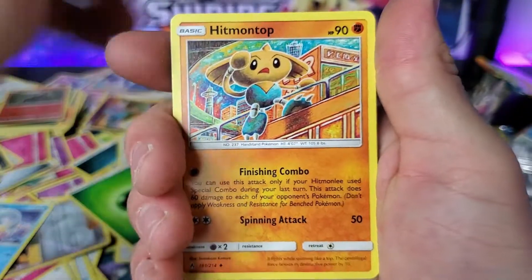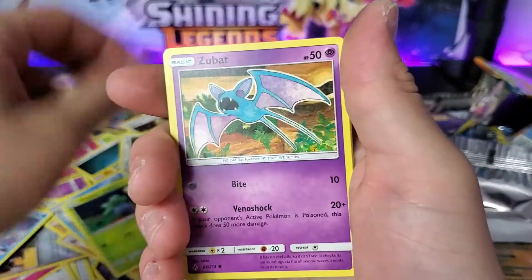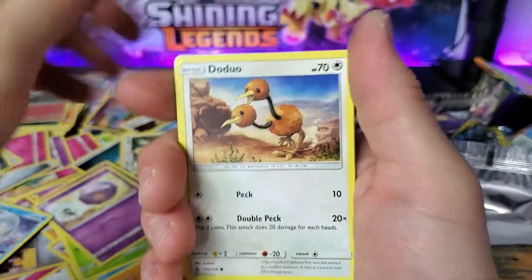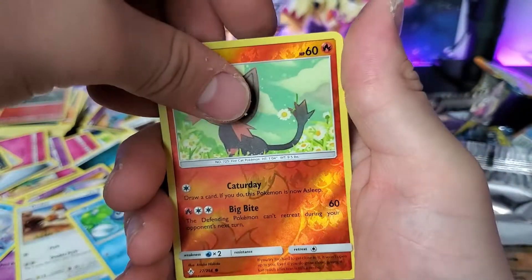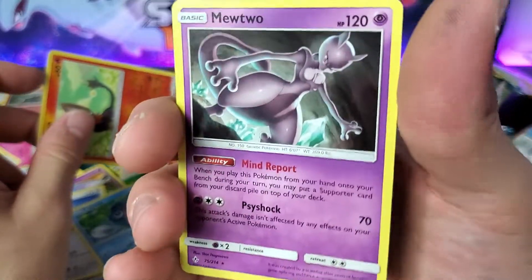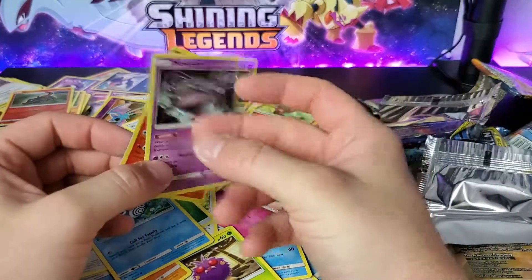Grass Energy. Hitmontop. Gliscor. Frogadier. Oddish. Zubat. Koffing. Doduo. Poliwag. Reverse Litten. With a Mewtwo — nice! Just a normal Mewtwo. Cool. I actually don't have that card though.